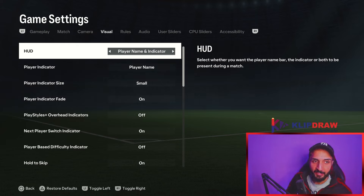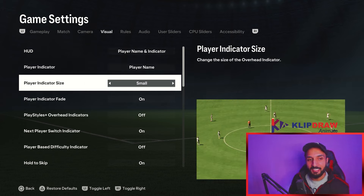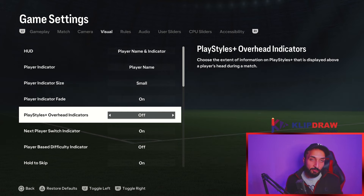Let's start with the visual settings. I use player name and indicator. Why player name? Because sometimes it can be confusing to know which player is on the ball — some players resemble each other in game and some don't have in game faces, especially the opponent's players. Player indicator size I have changed to small. I feel small is better because it doesn't take too much space on the screen and I can focus better.